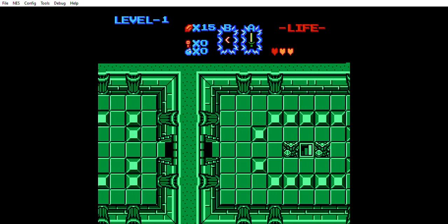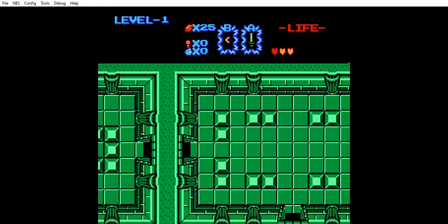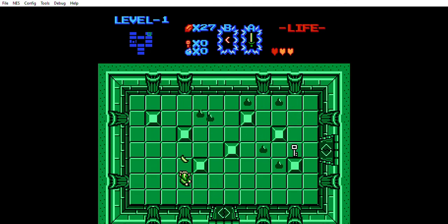We need to get some health going or we're going to have our first death of this playthrough already. Okay, a few more rupees. Really hoping one of these guys will give us some health. Alright, we have the map. So far we're finding lots of keys to open some of these doors, but no health to help us out.